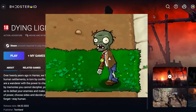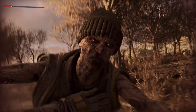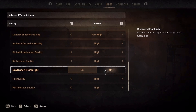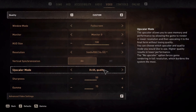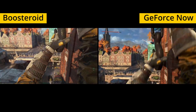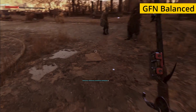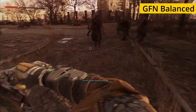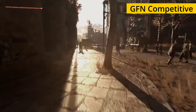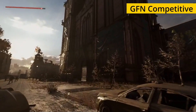Next, we launched Dying Light 2 with everything on max in the graphics department, including RTX. With both Boostroid and GeForce Now, the performance was smooth, but we experienced quite a bit of pixelization caused by our bad internet. With GeForce Now, we tried the client's balanced settings, which kept the image quality better but caused stuttering. Then, we switched to the competitive settings, and the results were a pixelated image during lag spikes but smoother overall performance.